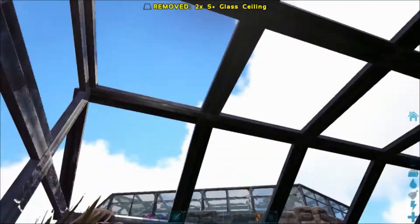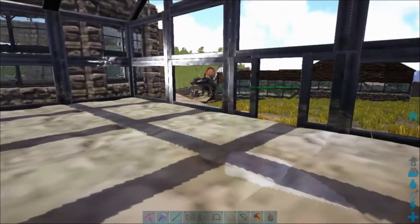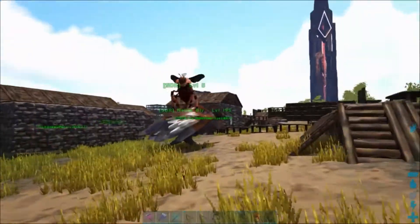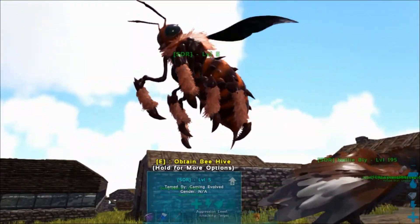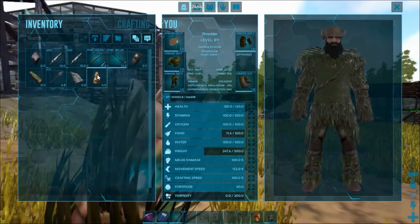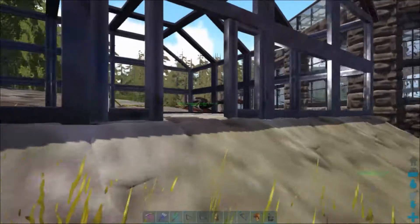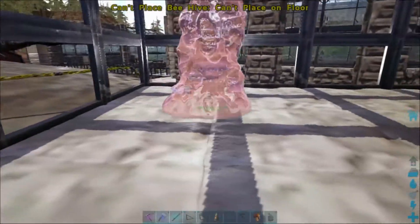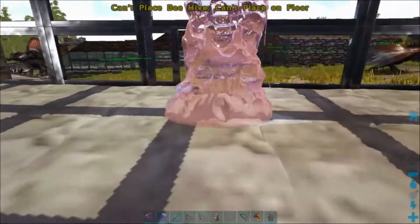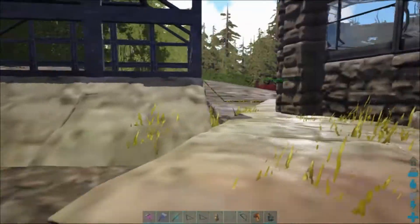That looks pretty good. So what we're going to do — I'll show you what happens. E to obtain beehive. If I do E, our bee's gone and we have in our inventory a beehive structure. This is actually a structure that we can place down. Oh no — you are joking me, I can't believe I've done this. Can't place on a floor. Seriously, you have to place it on the ground. I've just wasted the whole time there.